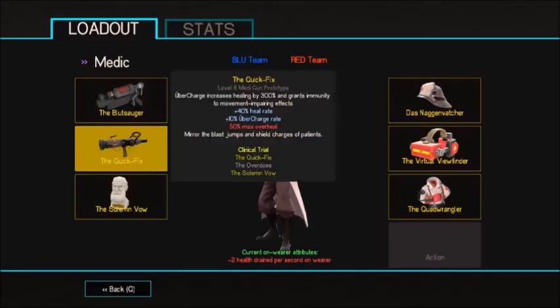Moving on to our metagun, we have the Quick Fix. This wondrous metagun will allow you to latch onto your teammates for about 3 seconds, fully heal them, and be on your merry way so you can go out to the front lines and deal some more damage. Really not much to say here, as most of you probably won't even use your metagun as a combat medic, but it's a nice little bonus.